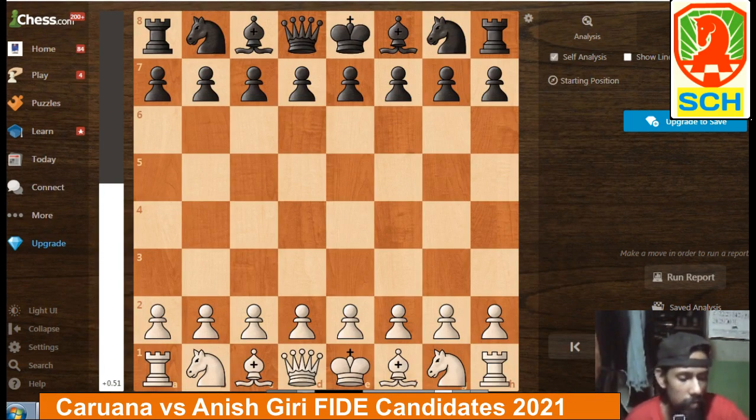Fabiano Caruana vs Anish Giri, Round 12. Caruana played White.